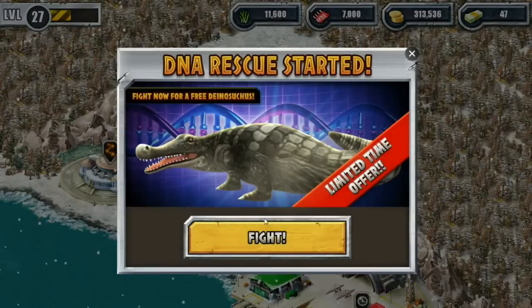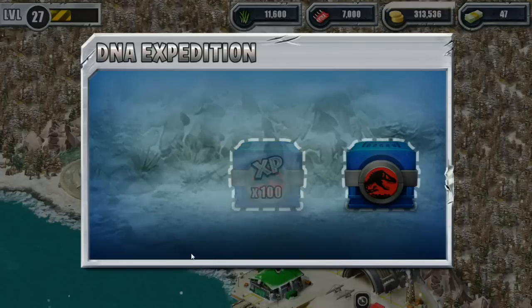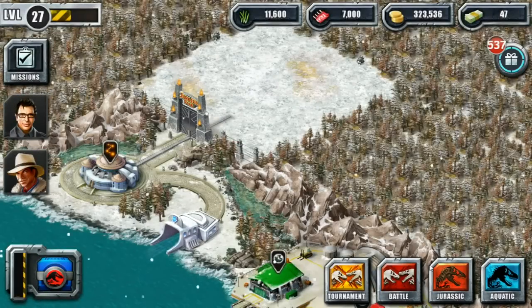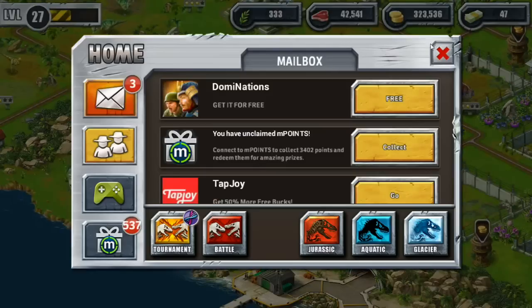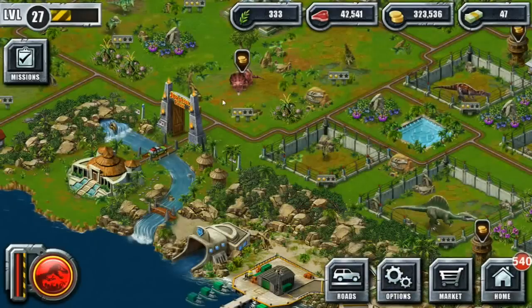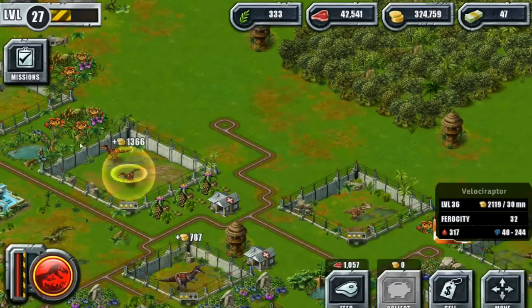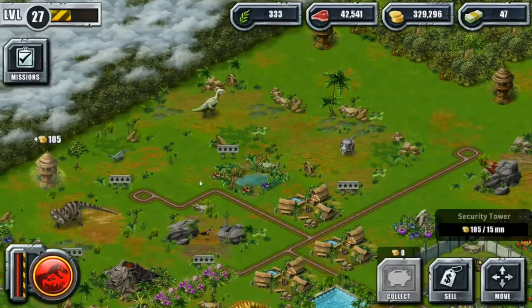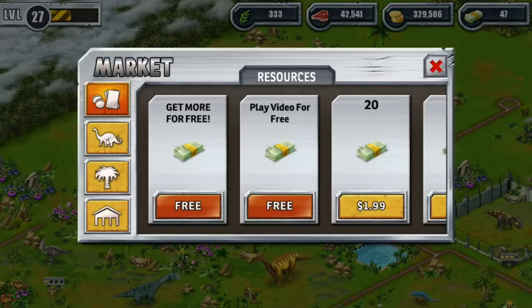Let's pop over to the Glacier zone — nothing to collect, but we could fight for a free dinosaur. Here's our expedition result: 10,000 coins, not bad. I'm going to stick my ground and not spend all our bucks trying to get that Colossal Squid, even though I really want it. We still have a couple days, so we'll use whatever bucks we get in the coming days on getting that. Over here, I actually want to put in that Meteor Crater because I don't think we'll ever have that price on it again.